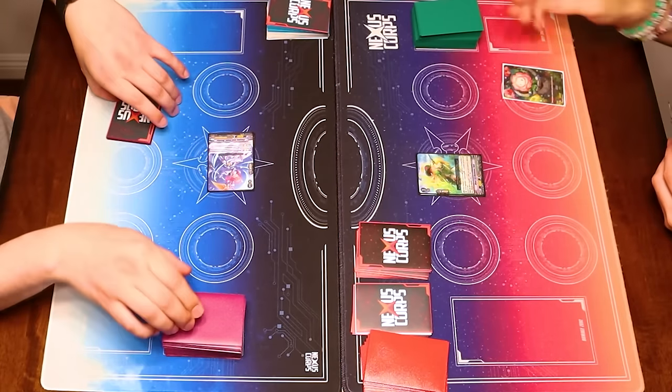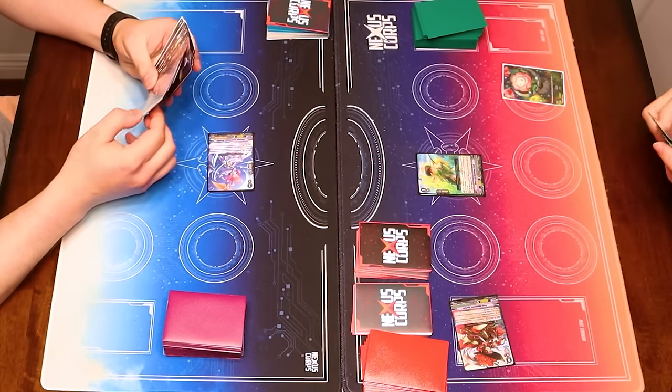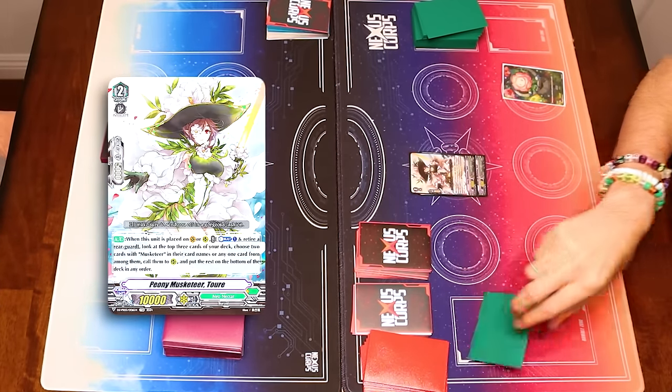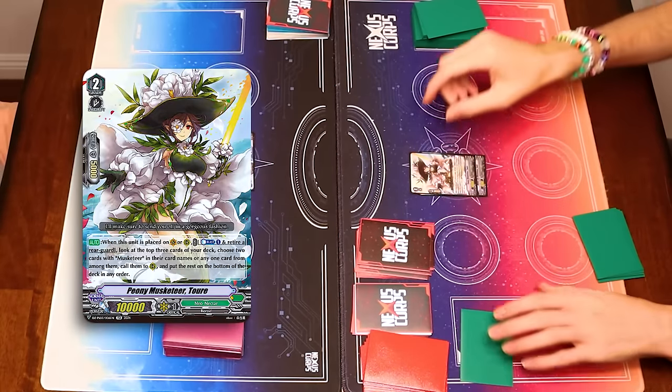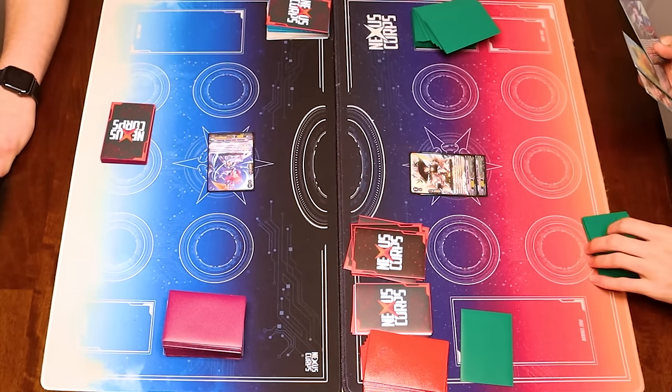I'll just swing for 8. Take it. Draw. Ride Tor, Counterblast 1, retire something. Check top 3. I can call... that's pretty neat.